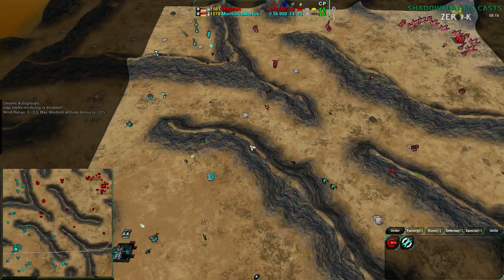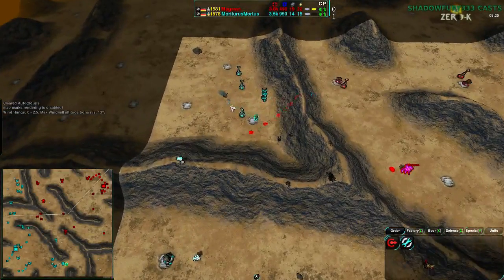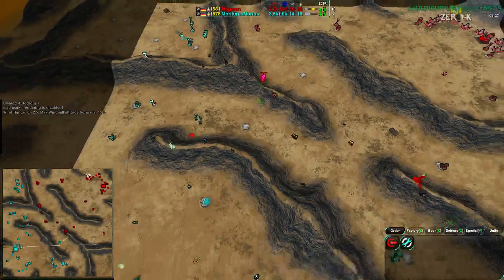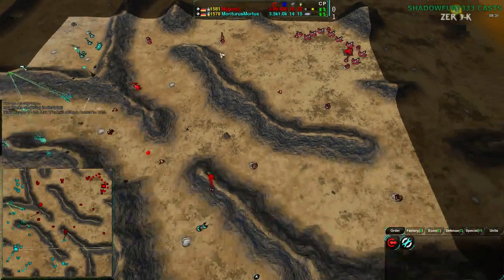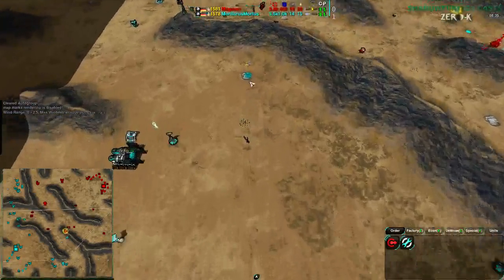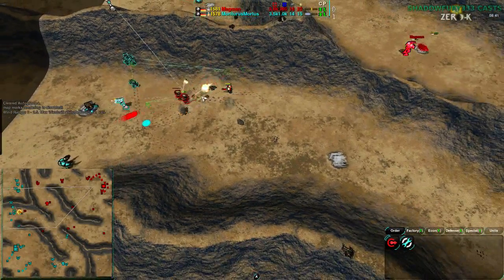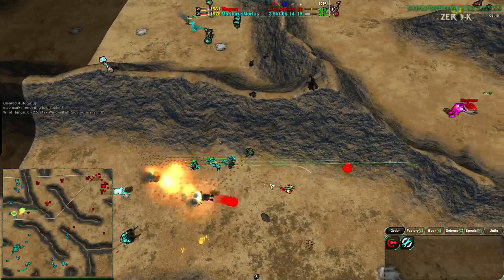Mortarus is ahead in military and now converting that into an economic lead. The northwest base is theirs; the southeast base has not been claimed. Magman has their northeast side, while Mortarus is rebuilding part of the southwest. Mortarus has enough forces to get rid of Magman's forces — Magman has been losing Pyro after Pyro and doesn't have the economy or caretakers to deal with this.